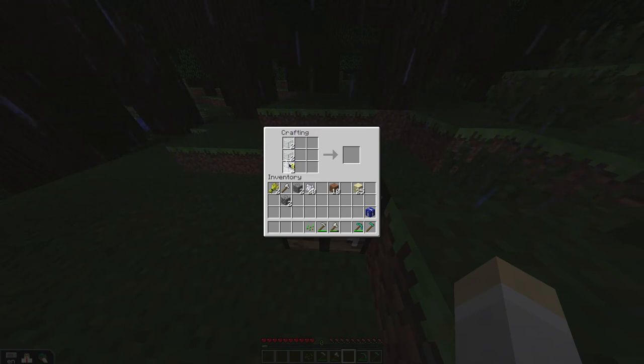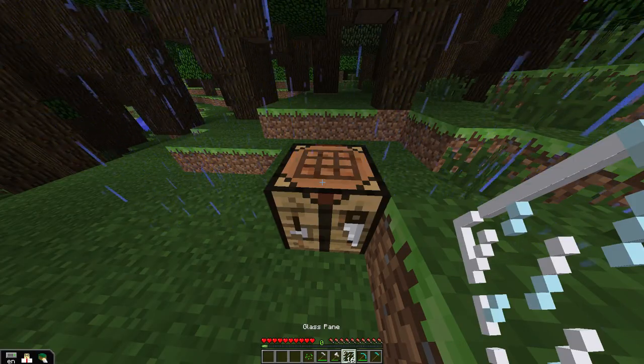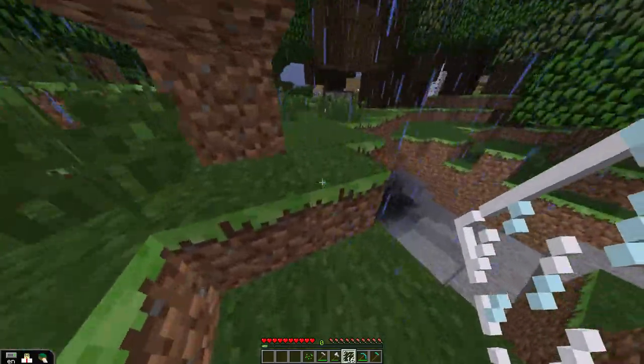Atticus guides me through the recipe — it took a little back and forth. Show me what to do. You put this one right here, and this one right here. There you go — that's the recipe, the crafting recipe. So we got six glass in and I got 16 panes. Perfect! That's why I always sit next to a Minecraft master, because they help me out. Thanks, Atticus.